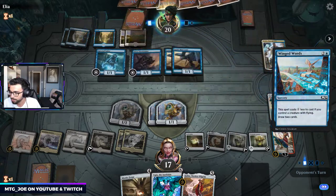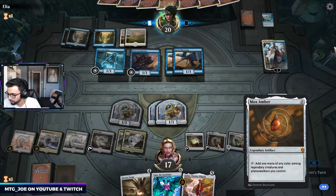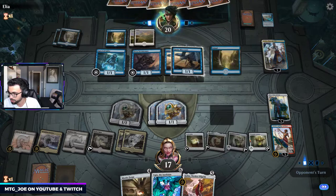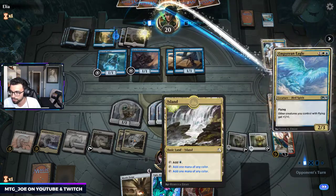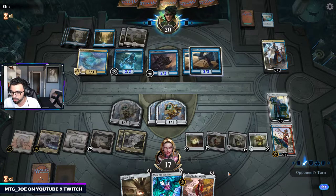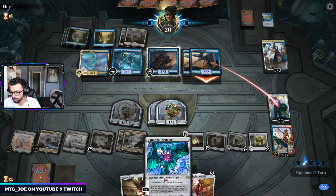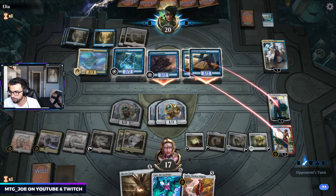Next turn — I have a mana of any color. It's legendary, so it had colorless mana. So we have three, four, five, six, seven, eight, nine — nine mana. We can go Ugin, we can go Mystic Forge.